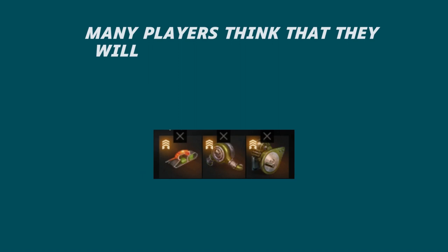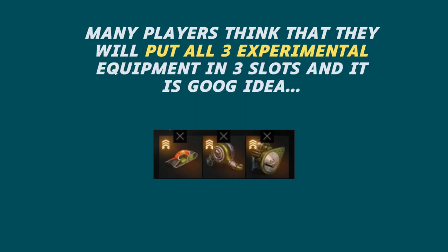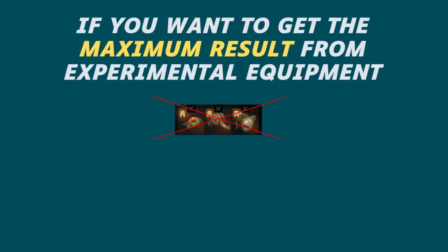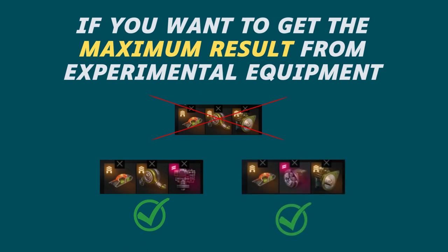Many players think that if they put all three experimental equipment pieces in three slots, they will have six equipment effects in three slots and the tank will play better. But that is not so. The strategy of installing all three experimental equipment on one tank is not suitable for almost any tank. Almost no tank in the game needs the advantages that all three pieces of equipment provide at once.